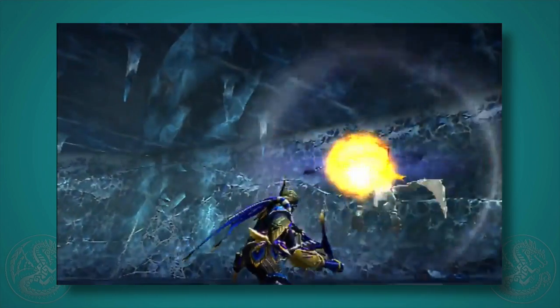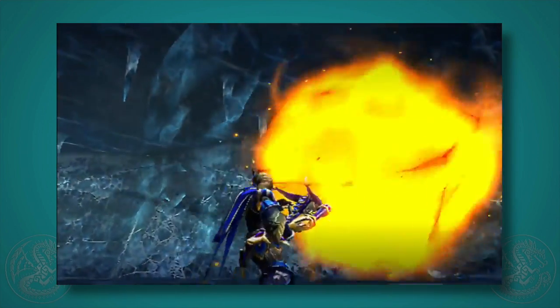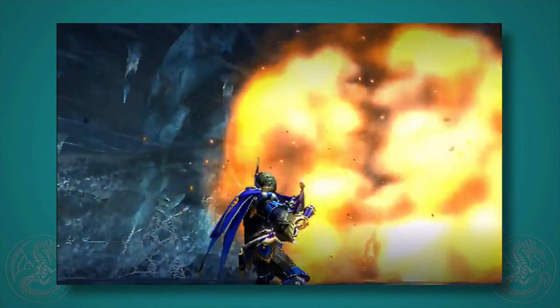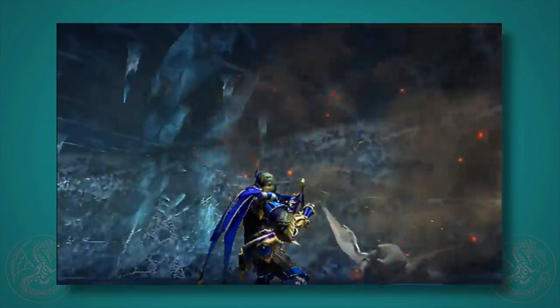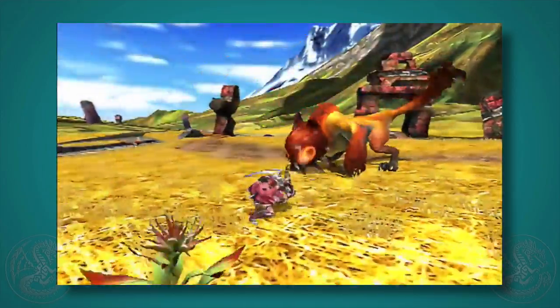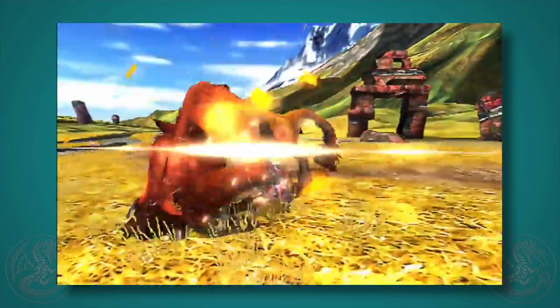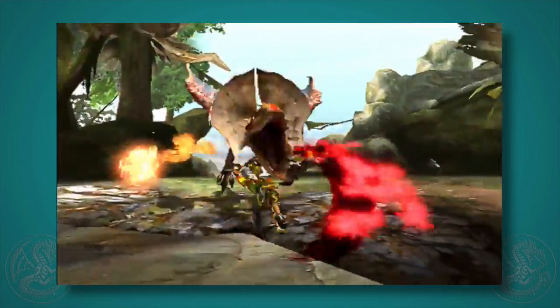Here we have a charge move for the light bow gun, which supports my theory that one of the play styles is a charge-based one — similar to the hammer or great sword. I also wonder if this is a charge attack for dual blades where you jump back, charge, and then jump forward, with both the back and forward jumps being part of the charge attack.